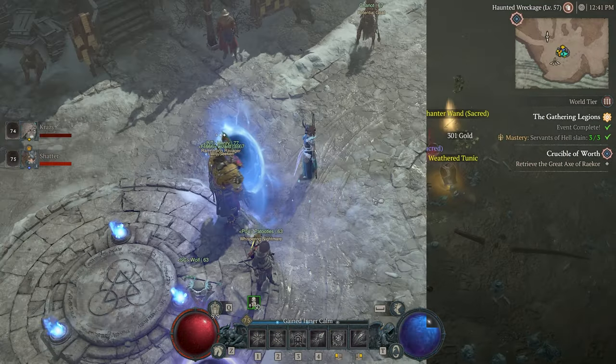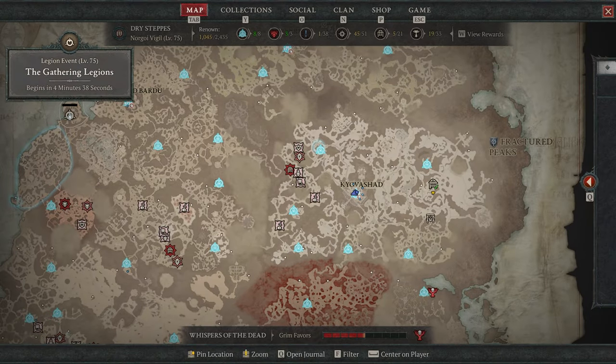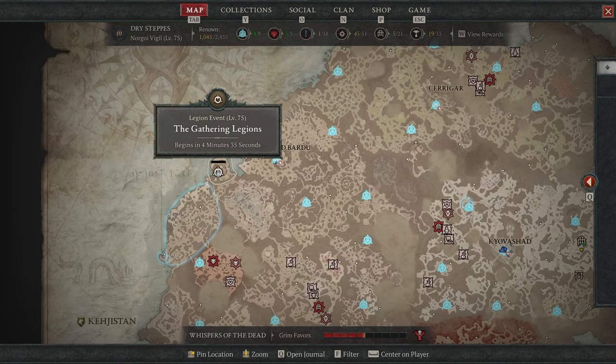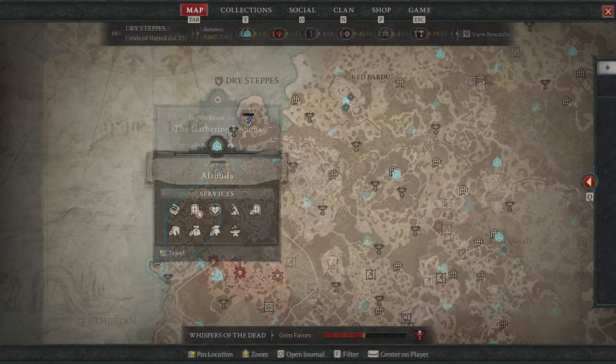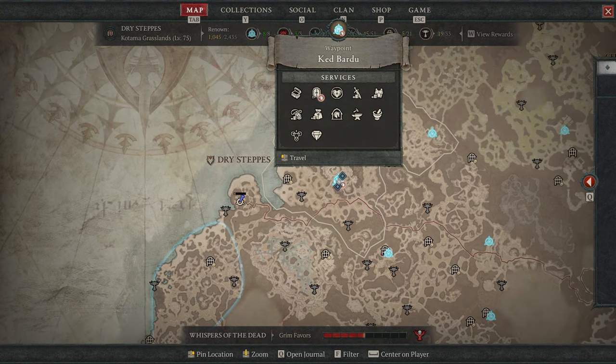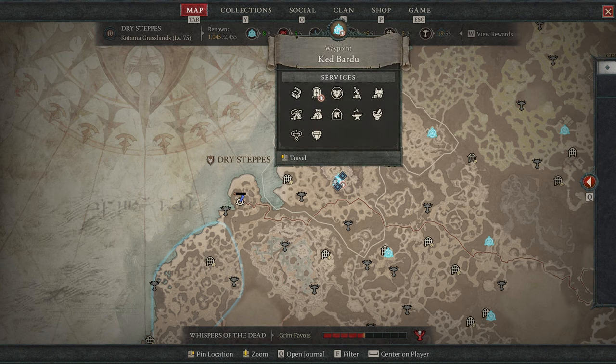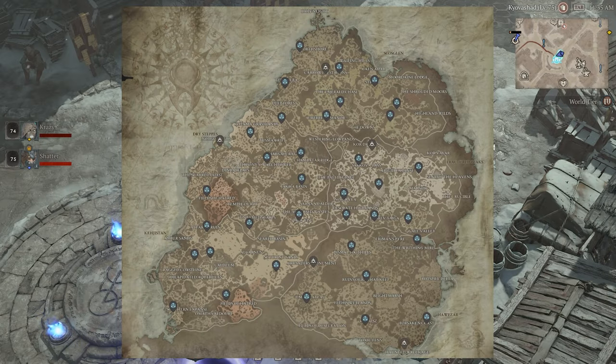Five minutes before a Gathering Legions event starts, an icon and countdown timer will appear on the map at the location it's going to happen. That means you'll want to check your map regularly for the best chance of catching these events before they happen. To consistently reach each Gathering Legions location, you'll want to activate one of the waypoints that are near each for quicker travel.